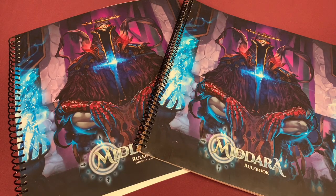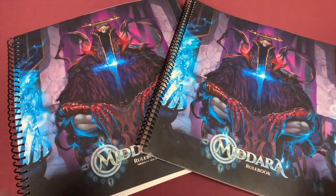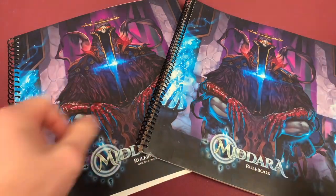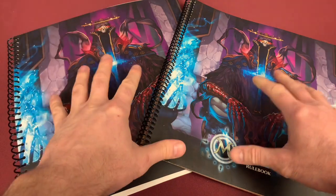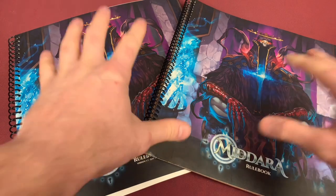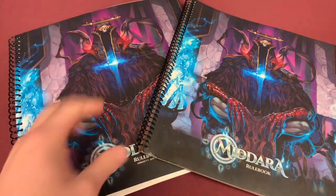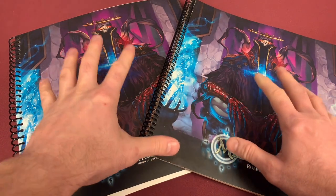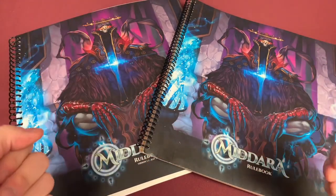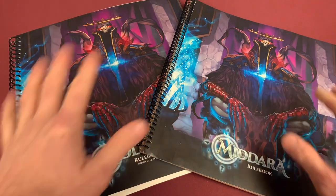Greetings, I'm Barent and welcome to Meet Me at the Table. Today we're going to be going through some of the differences between Madara 1.1 versus 1.0. I was able to get a rulebook during the Pledge Manager, so I do have an updated rulebook. There is a great video done by Succubus Publishing, link in the description below, that illustrates a lot of the main differences in the rulebook. If you're interested in a more in-depth look at that, please let me know in the comments below.